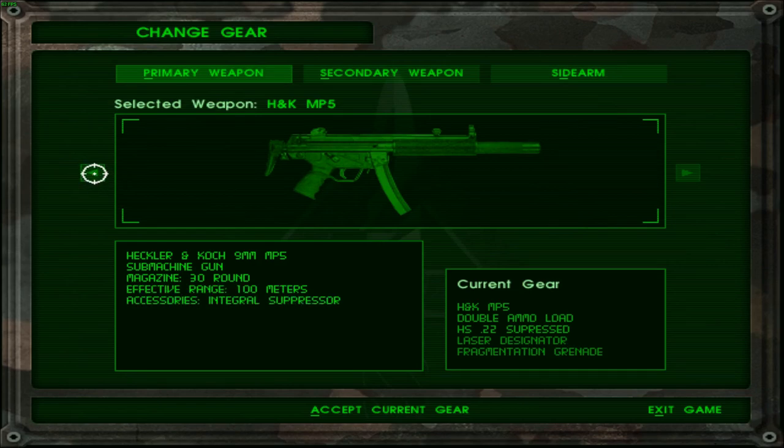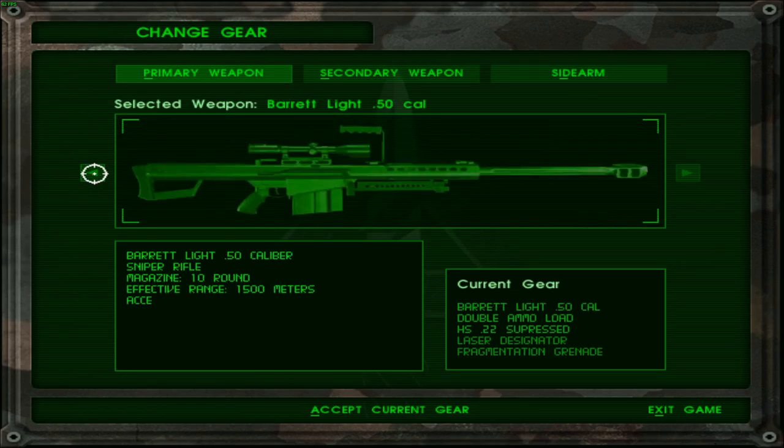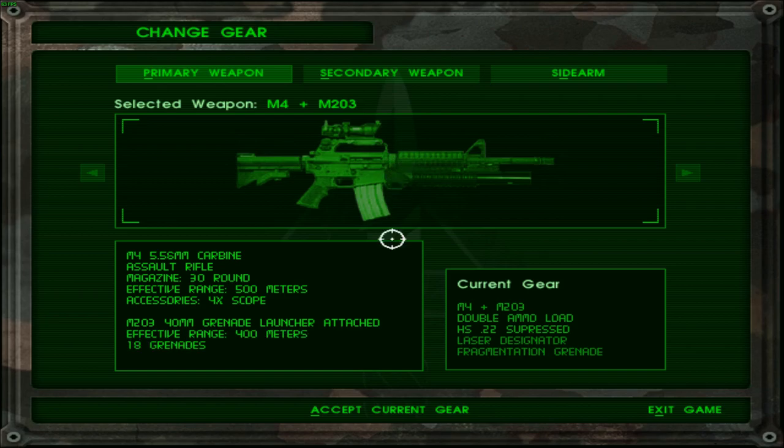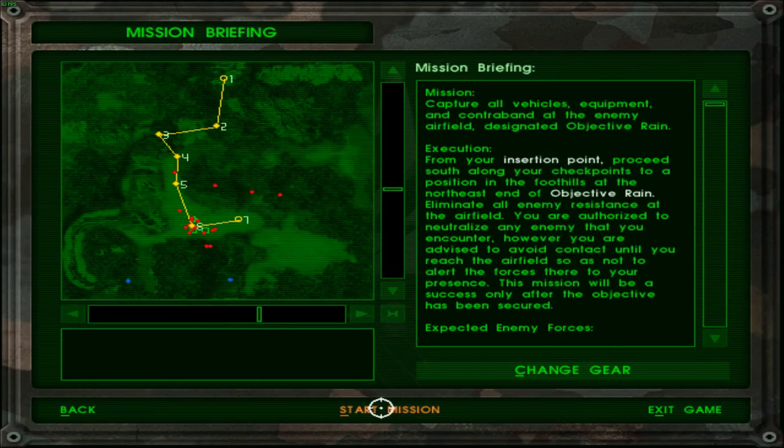But then again, there is a shootout once we are inside. So I might as well not pick the .50 caliber. I think I should stick with this instead, because once we are inside it is mostly going to be a shootout.